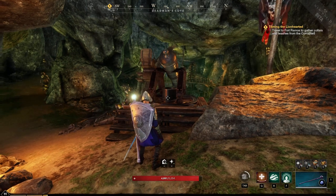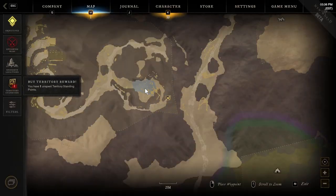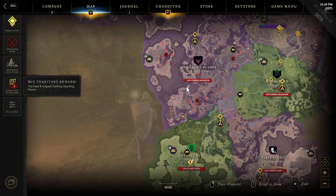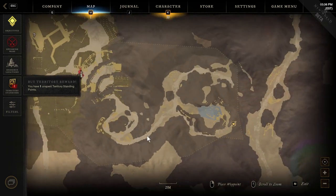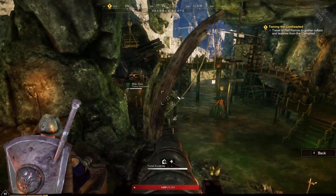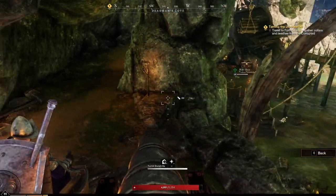Hey, what's up, everybody? I'm just going to show you a quick little thing that I found over here in this area. Monarch's Bluff at the elite area, right over here. You can pop on this cannon, and you can actually use the cannon to attack things.